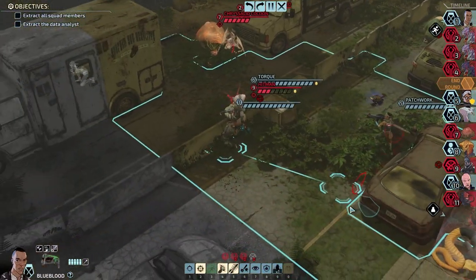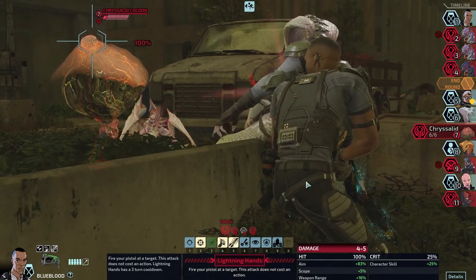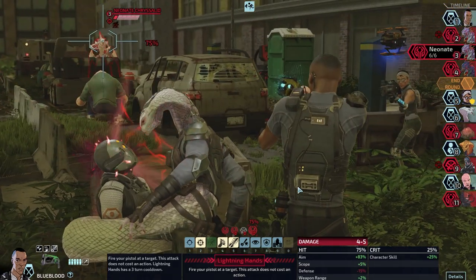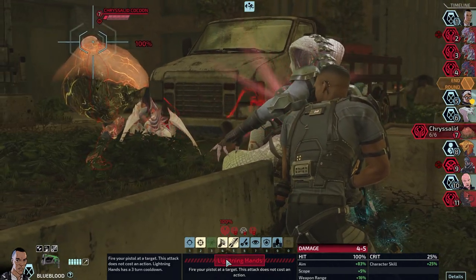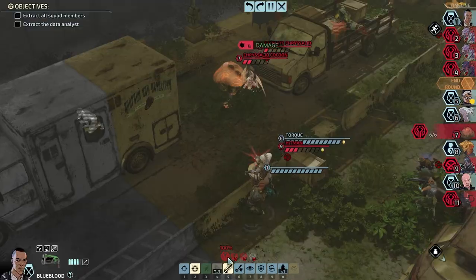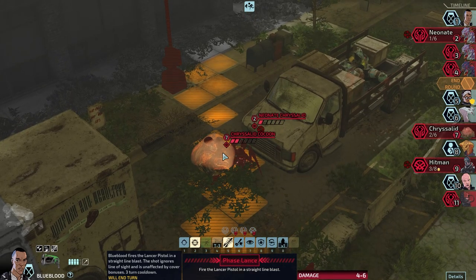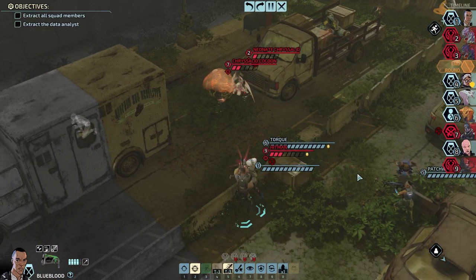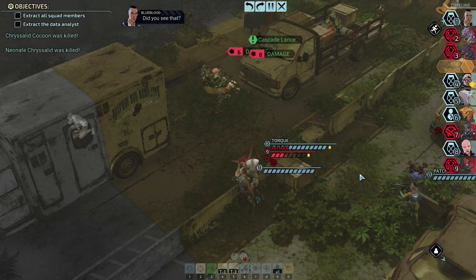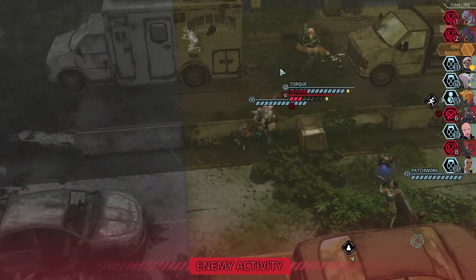Now if we use Phase Lance, can we hit both of them? Yes we can — we should get rid of them too. Will this save the civilian or kill the civilian? I honestly can't tell, because that looks very weird. I think that's a glitch — I think it was meant to look very different.